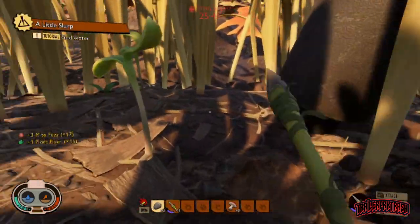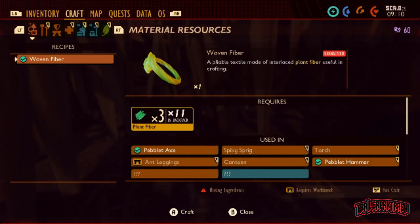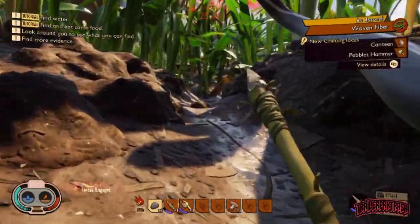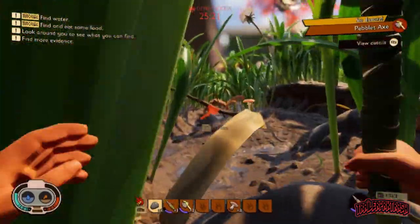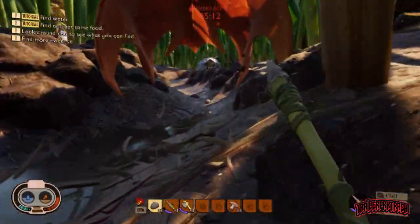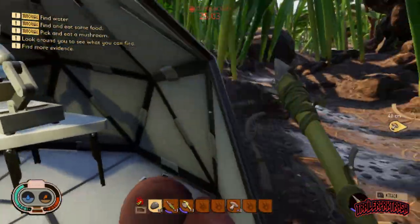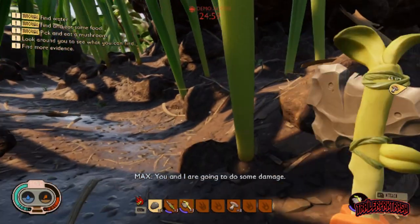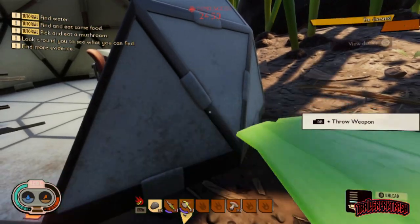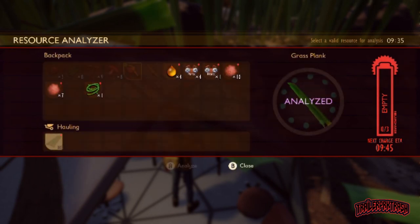We should have plenty of mite stuff. One other thing we are going to need to craft is a pebble axe, which we need fiber for. We don't need any more mite stuff, we're good on the mites. We're going to run back over here to the analyzing hut. We need to chop one of these grasses down. Take a plank, analyze it. And that should give us - I think I need three of them.